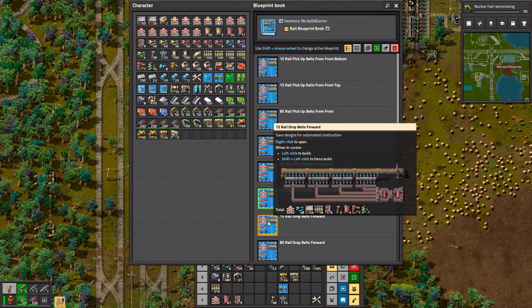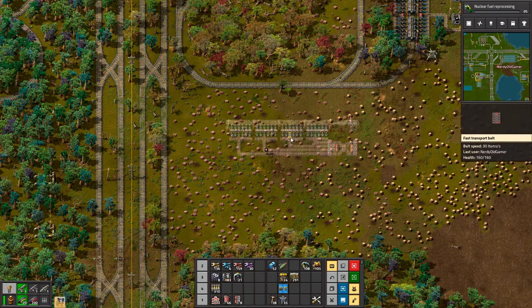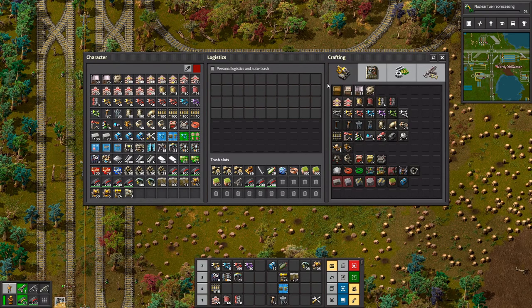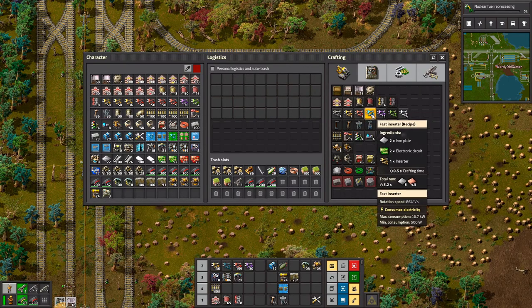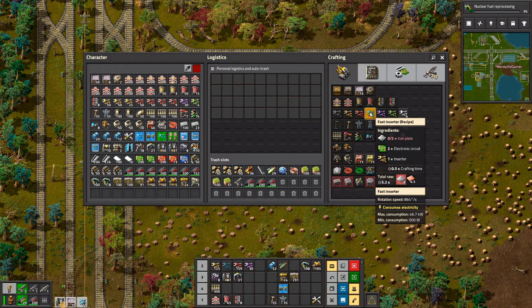One-sided rail drop belts forward — we can stick you in here. I think I need some steel chests as well, maybe not that many, but I need a pickup stop as well. And I certainly need some fast inserters, which I can make 11 of. That is nowhere near enough.